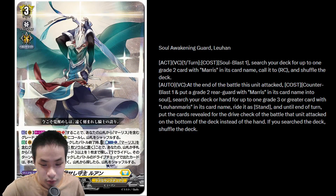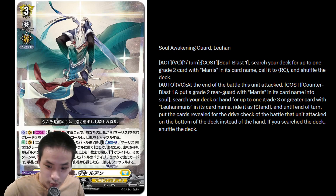And the Grade 3 Liu Han — Act on Vanguard Circle once per turn, Soul Blast 1: search your deck for up to 1 Grade 2 card with Maris in its card name, call it to rear and shuffle your deck. So you're gonna call the horse — Maris is the horse. Auto on Vanguard Circle at the end of the battle it attacked: CB1, put a Grade 2 rearguard with Maris in its card name into your soul. Search your deck or hand for up to 1 Grade 3 or greater card with Liu Han Maris in its card name, ride it as stand. And at the end of turn, put the cards revealed for the drive check of the battle that unit attacked on the bottom of the deck instead of hand.